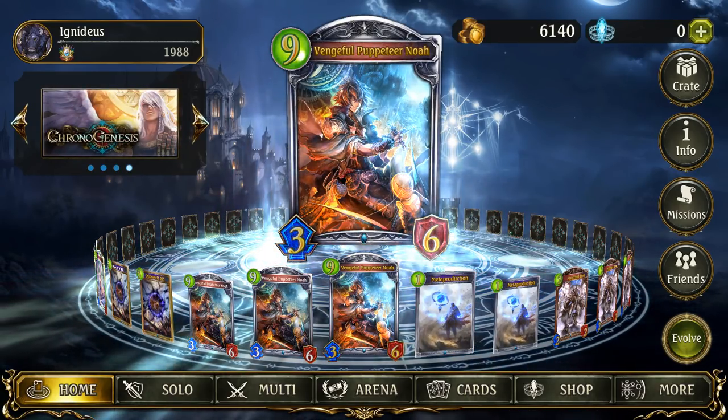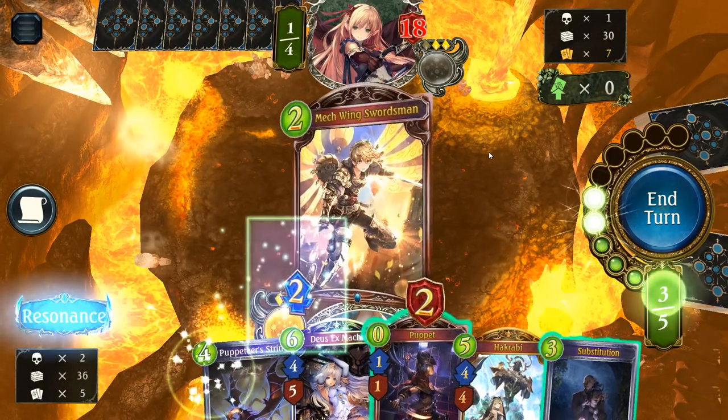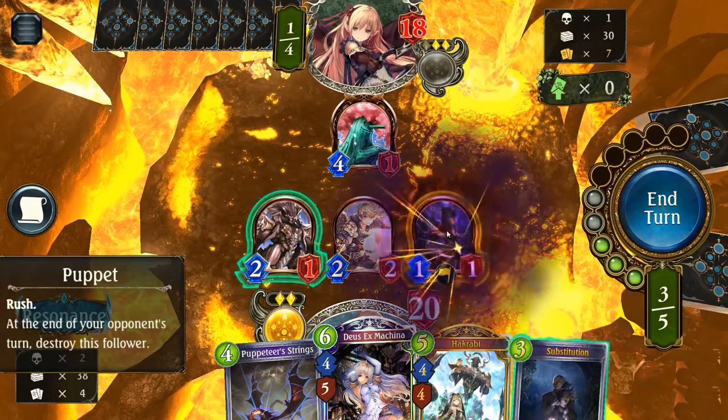We'll talk about the class's core themes and mechanics, and the archetypes that come from them. Portalcraft is about forging your own destiny over fate, and the creations of mankind triumphing over nature. We can see this in its three mechanical pillars: artifacts, puppets, and resonance.